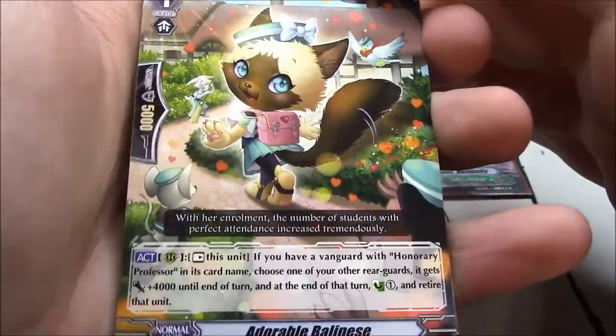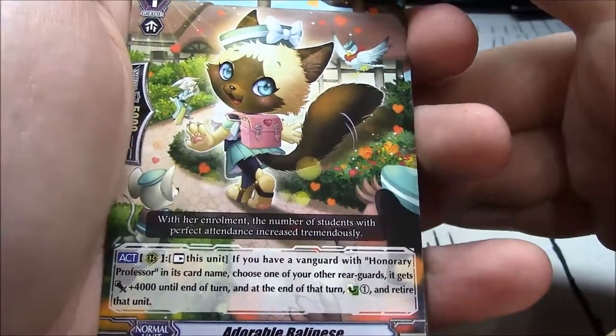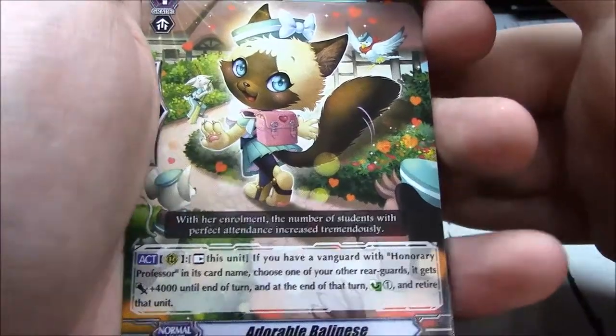Adorable Balinese — rest this unit. If your vanguard has Honorary Prof, choose one of your other rearguards — it gets plus 4k until end of turn. At the end of the turn, countercharge 1 and retire that unit.